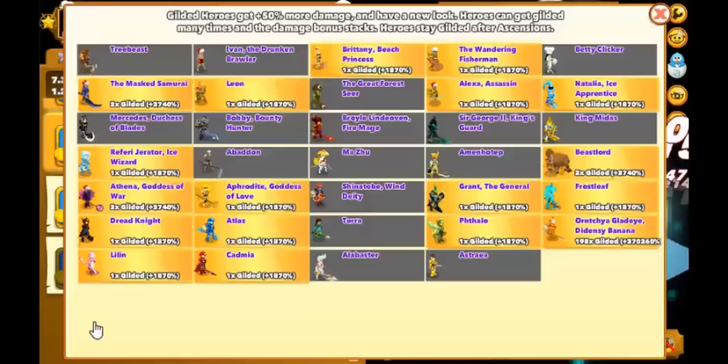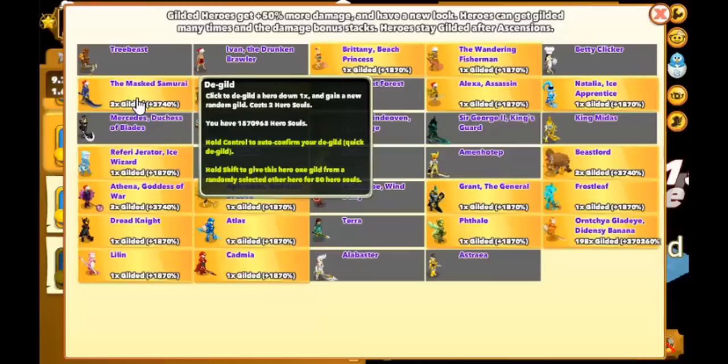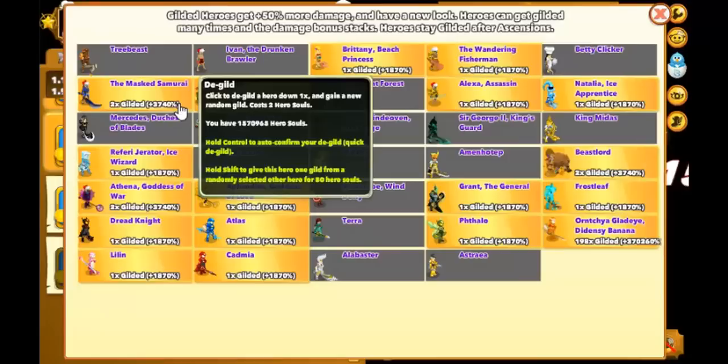So once you've hit the mid game, you will want to funnel all of your guilds into one hero for maximum DPS efficiency. This also makes it a lot easier to upgrade your heroes, since you'll only have to focus on upgrading one instead of multiple at a time. The best hero to guild during the mid game is the Masked Samurai, as he has the best cost-to-DPS ratio in the game. If you click the gilded heroes page, simply shift plus click the Masked Samurai to move one of your random guilds to him.